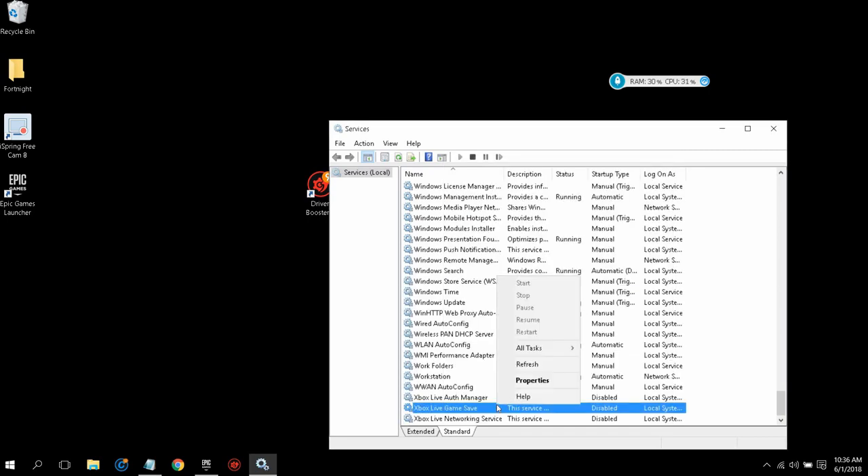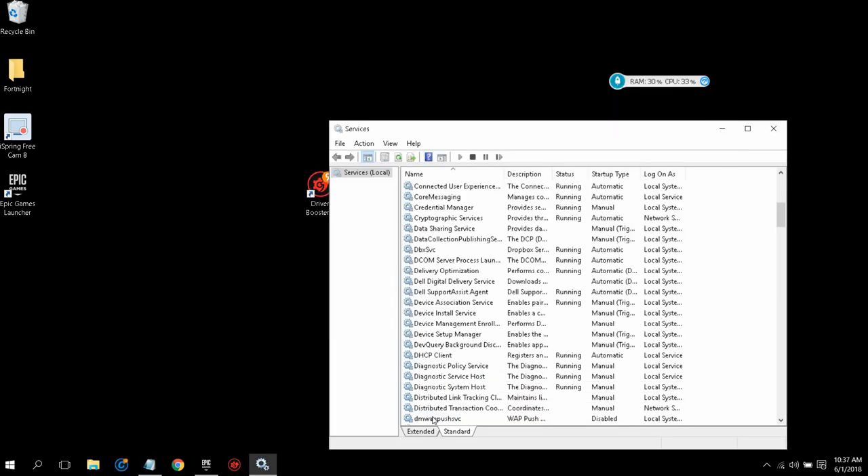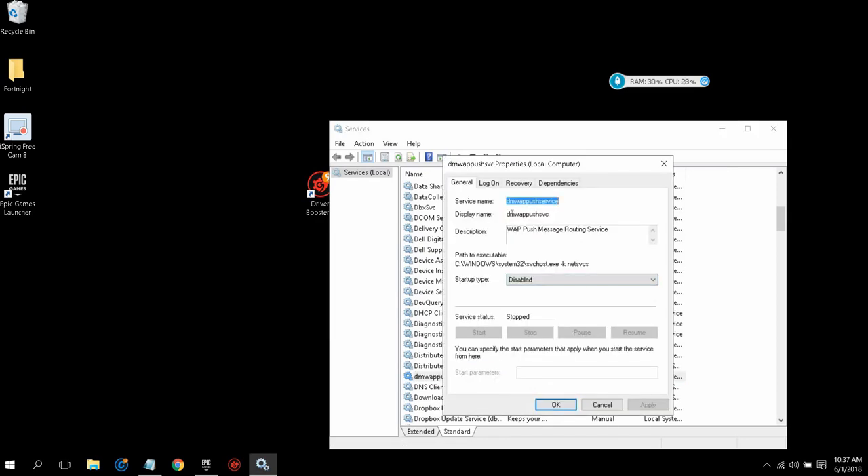Click OK for each Xbox service. Next, find the service called 'dmwappushservice' — it's right here in the list. Right-click on it and go to Properties. Set the startup type to Disabled. If it's running, click Stop as usual. Then click Apply and click OK.